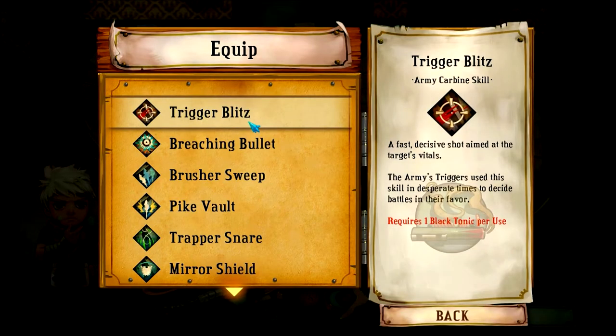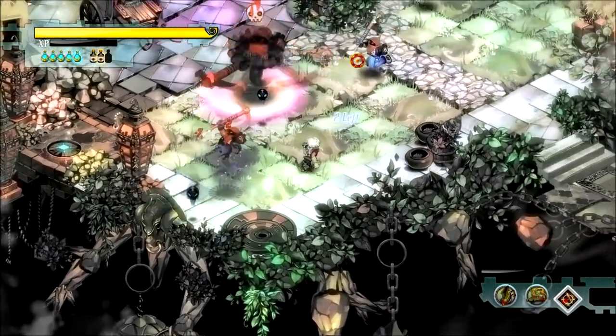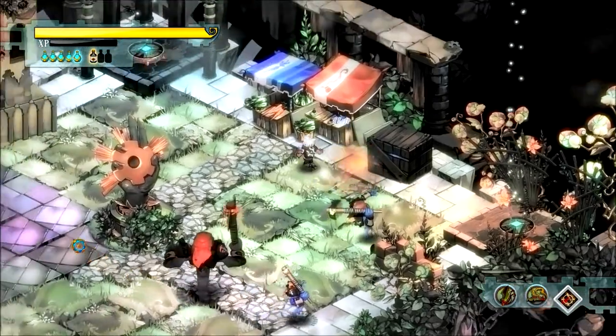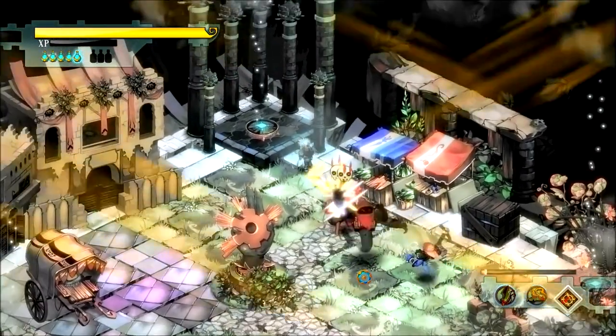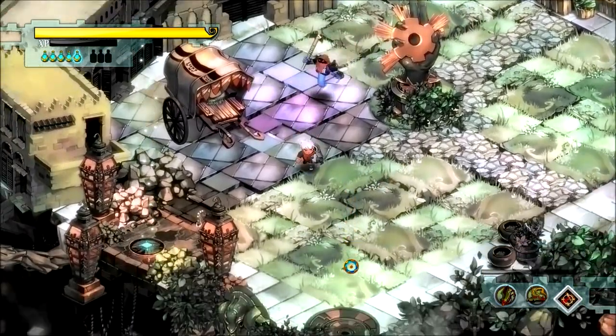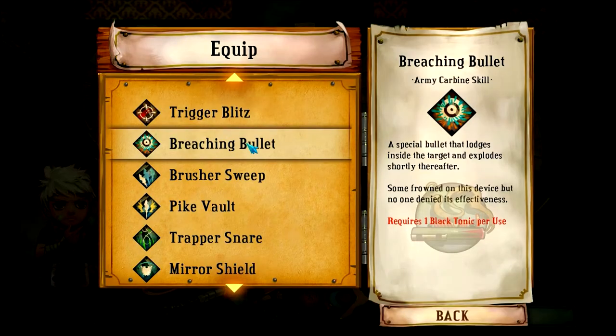Moving on to the Army Carbine skills, first up we have Trigger Blitz — a single shot, even though 'blitz' implies multiple shots. Got a good number of enemies and a single shot — it did poison him a little bit. Let's try it again. I can hold shift and do it. Doesn't do that much. Let's finish him off.